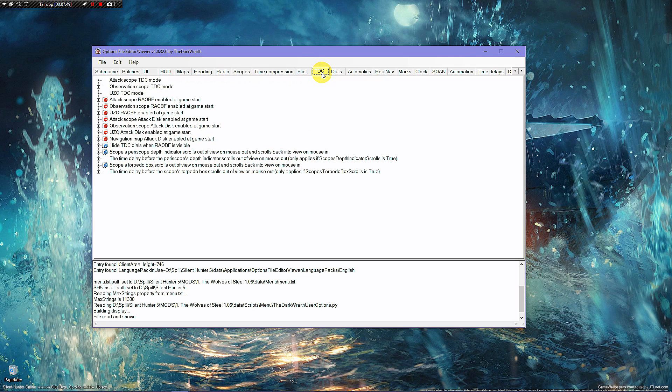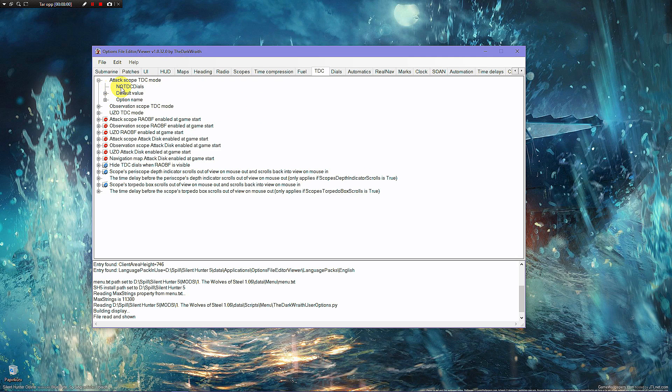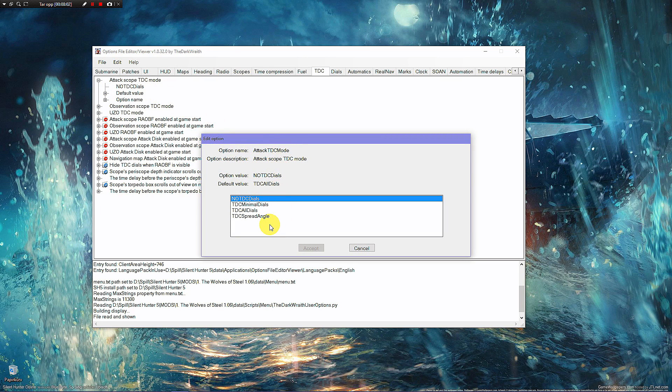Now head over to the TDC tab. If you want your periscope like mine with everything hidden, go to Attack Periscope and double-click the top field, then change it to No TDC Dials. This way I can make the dials appear by clicking a button on my periscope, so I control when they're shown.